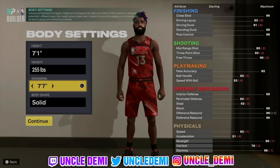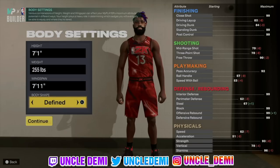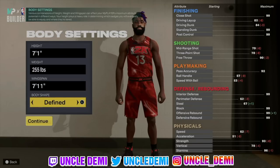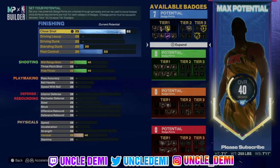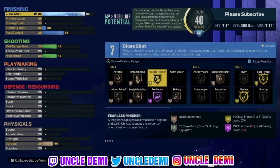7'1", 255 pounds, max out the wingspan. Body shape — I wouldn't define it, but you can pick any body shape that you want. The cool thing is we're able to go 85 on the close shot to get the coveted Fearless Finisher, Masher, and Fast Switch.